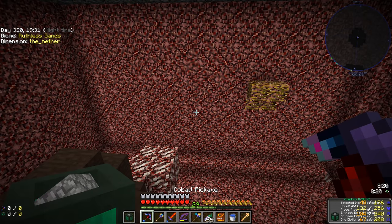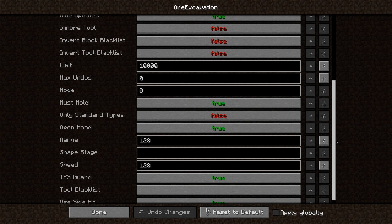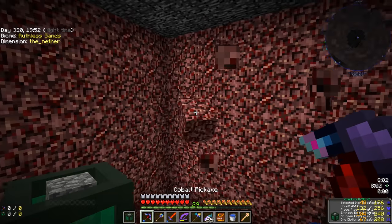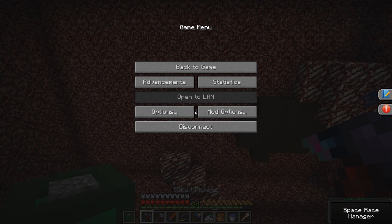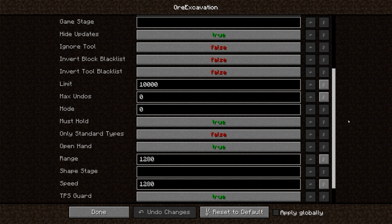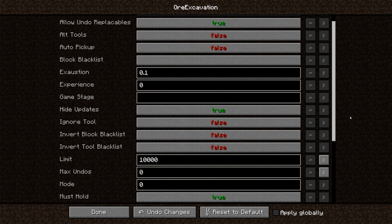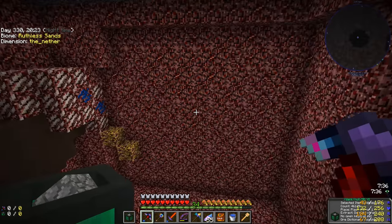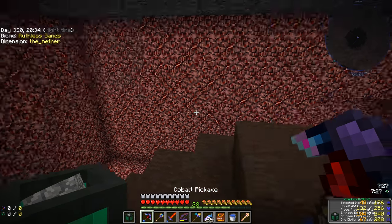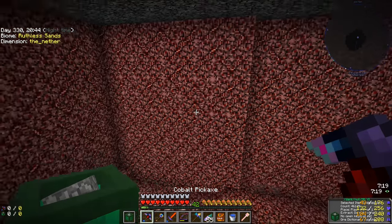That should allow us to vein mine more blocks without really changing the pack. However, I'm playing on a local server and changing client settings doesn't affect the server-side settings. If you're playing single player you can do that freely. I need to restart the server to apply the change, so we'll just vein mine little bits at a time for now.